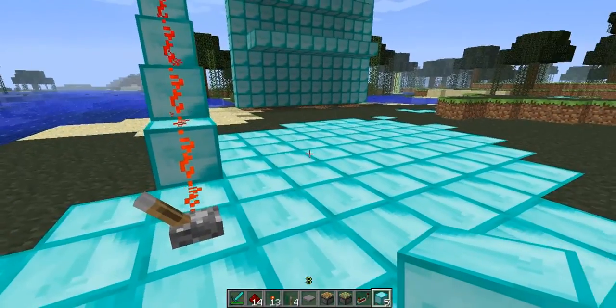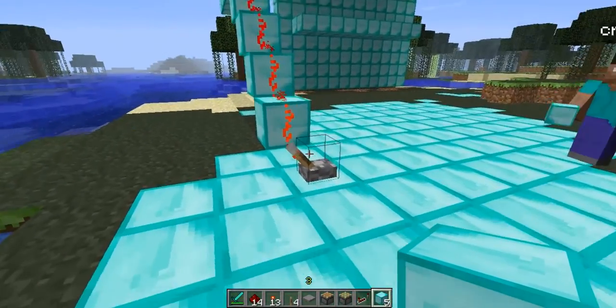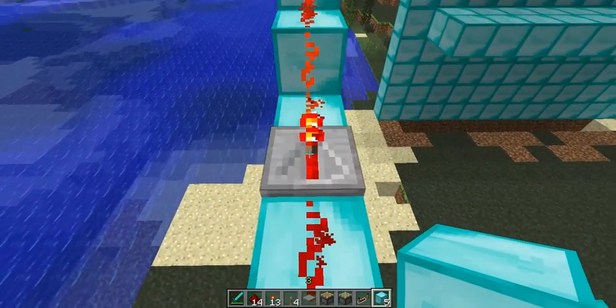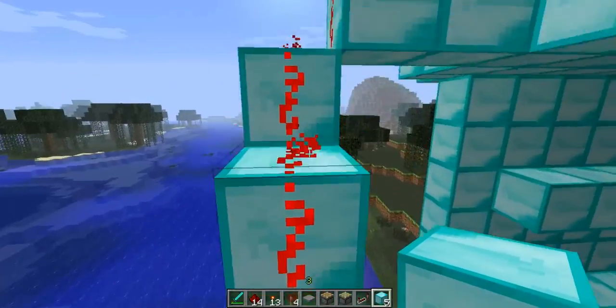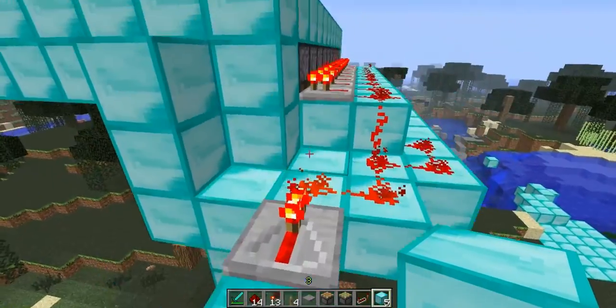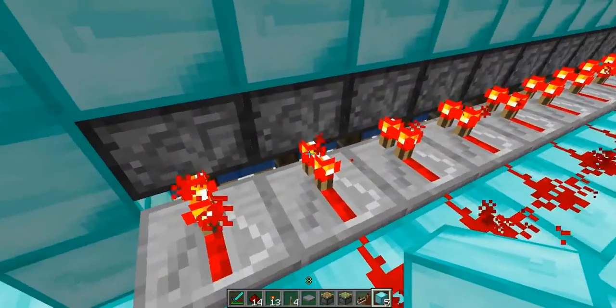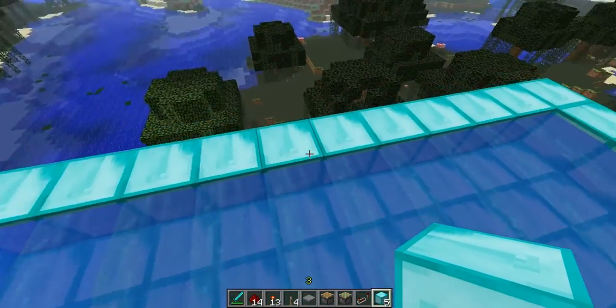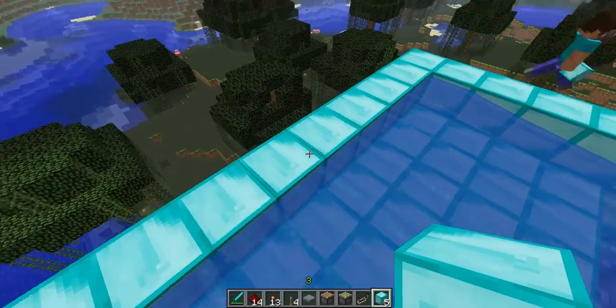We have this waterfall contraption, and basically when you press this lever, the redstone activates these pistons here, which block the water. When you press the lever again, it releases all of the pistons.